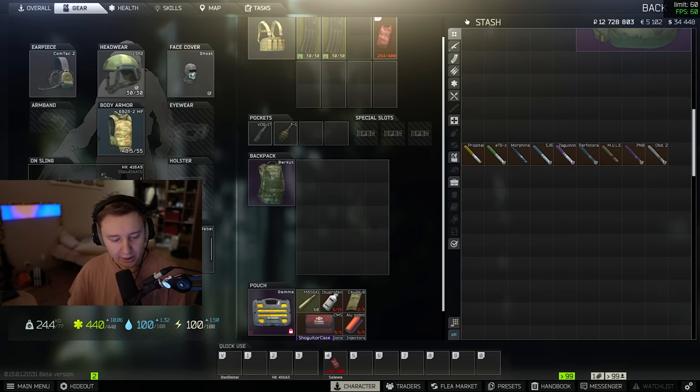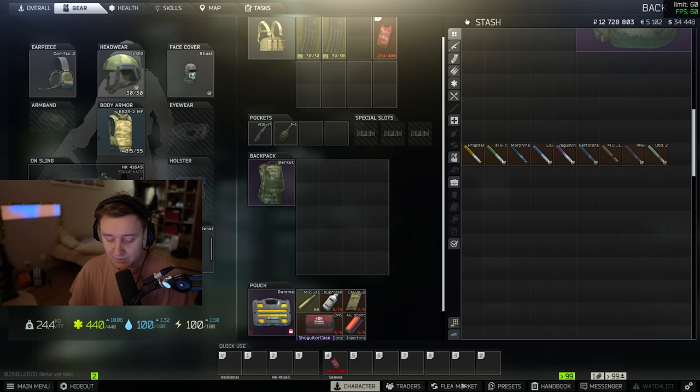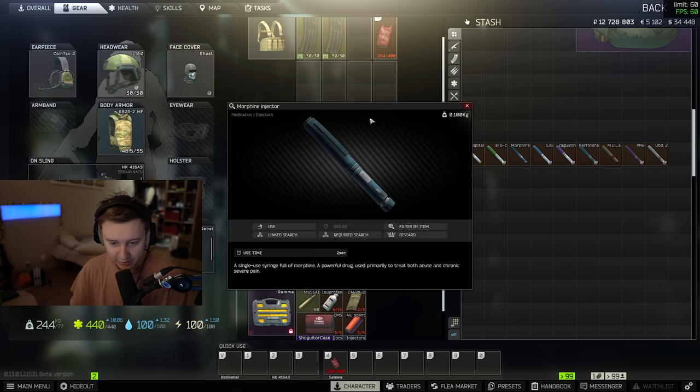The whole thing started on Twitter. As usual, Logical Solutions posted that the morphine might be broken now as it doesn't show any of the painkiller effects. The first thing I want to do is test morphine in the game to see if it's actually bugged or it's just a visual glitch. Right now if we open morphine it says use time two seconds and it doesn't show any of the effects, so we're going to load into the raid and test it out.